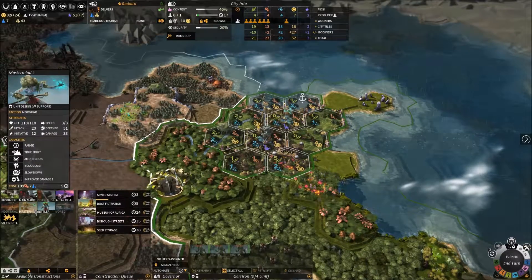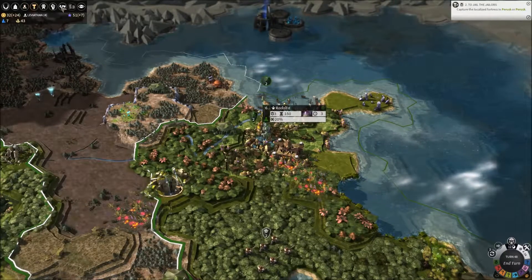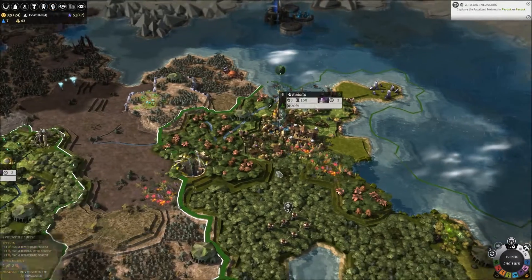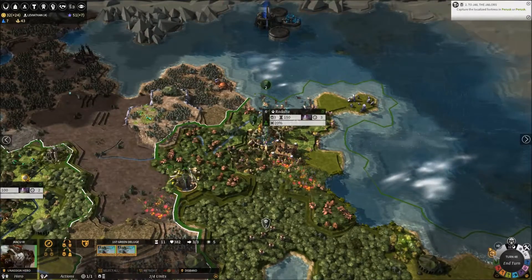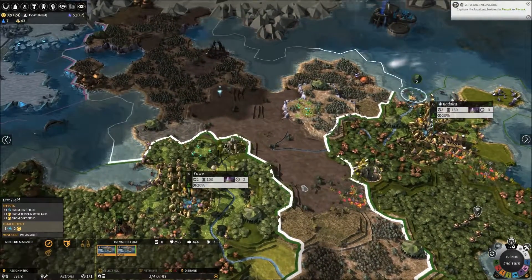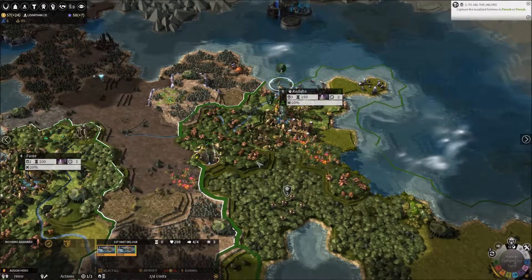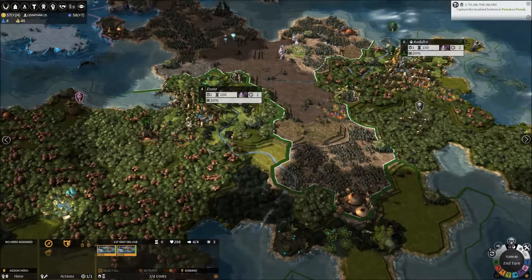The Masterminds are a lot cheaper to upgrade — only 94 dust — so that's not a bad idea. Maybe with the extra armour they'll prove a bit tougher. We could take out the Dredge at the very least. We'll save up and upgrade the Masterminds. I don't want to wait a couple more turns, actually — racking up 24 a turn is far preferable.